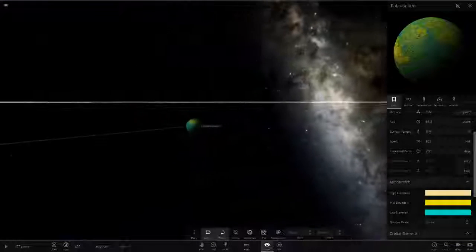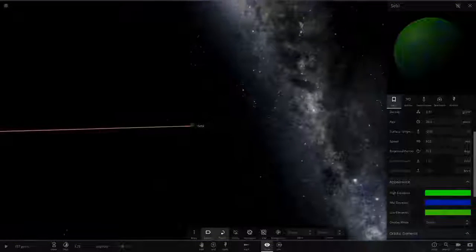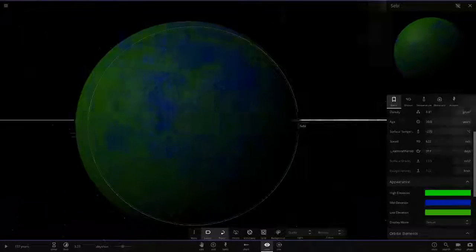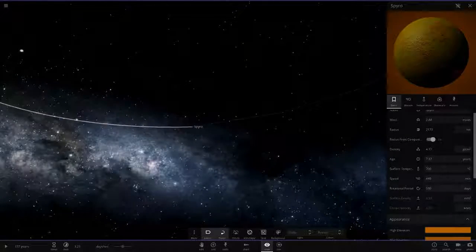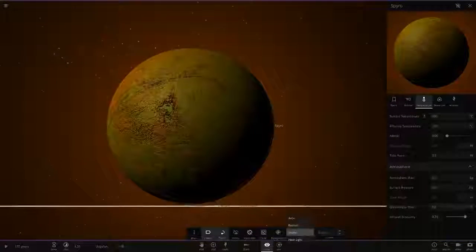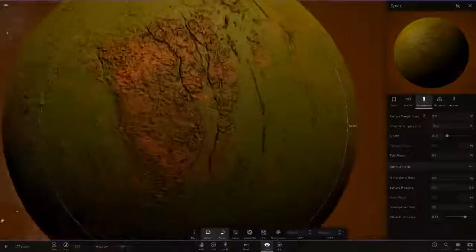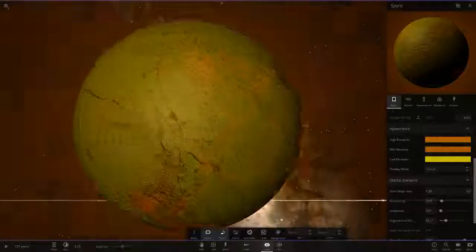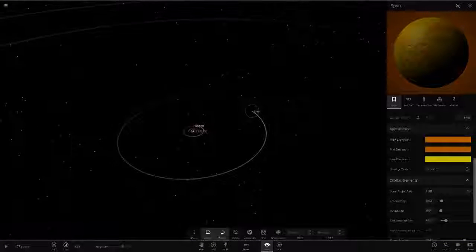Then Spyro — burning hot at 700 degrees, gone unrealistic quickly with molten rock on one side. It's a yellow mixed with oranges — reminds me of Io, Jupiter's moon. Then Darts — red and white, actually looks like the planet from the newest Star Wars. At 9 AU that's a very large planet system.